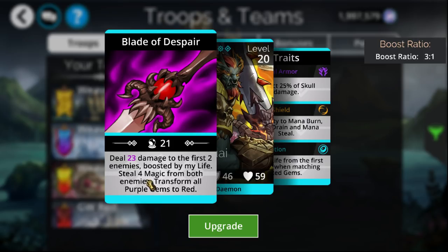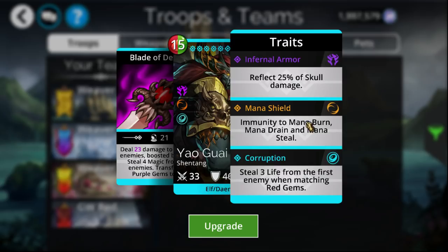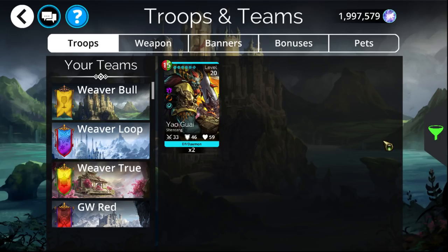Other than that, it also transforms all purple to red, so you get his mana right back — that red goes right into his mana — and he of course has Immune to Mana Drain. Not only that, but he keeps stealing more and more life, which is also what his ability boost ratio is off of, and you can also use this with a Divinia if you were to have crafted it prior.